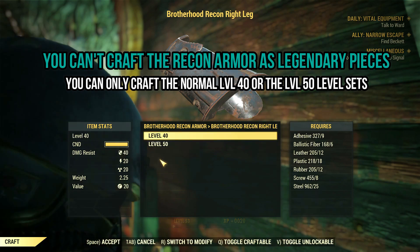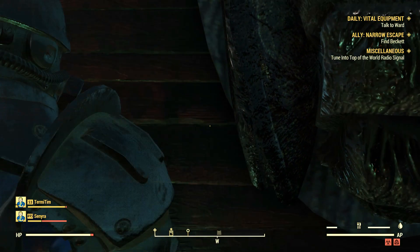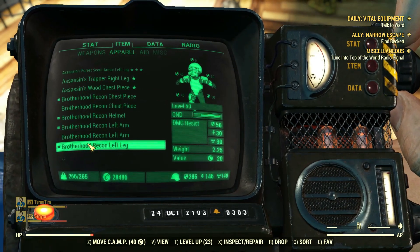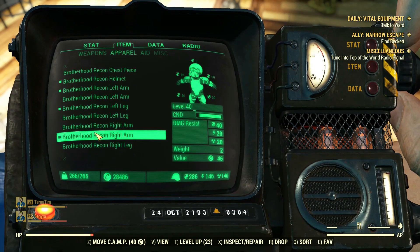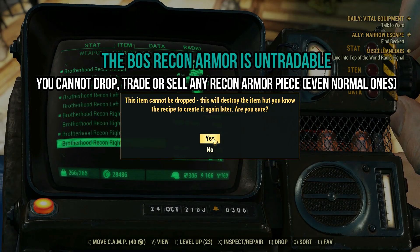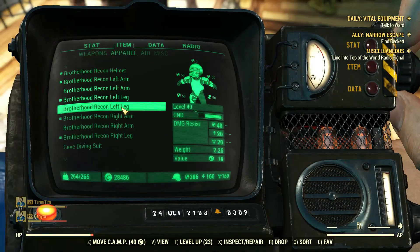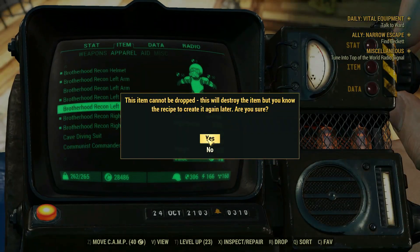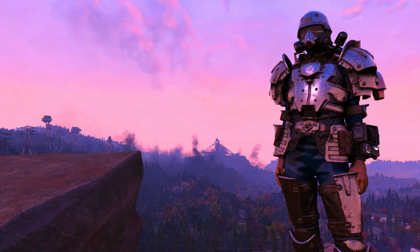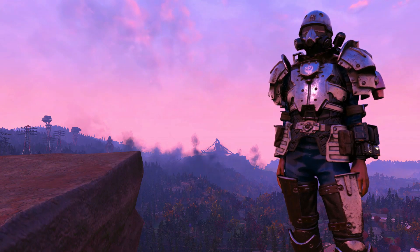Once you learn all the plans, you can only craft normal items. Unlike Wastelanders, where you could use legendary modules to craft random legendaries per plan learned, here you can only craft normal pieces and they are also untradeable. So how can you get legendary Recon Armor pieces? According to the data miners, you can only roll them at the Purveyor or through Daily Ops rewards via RNG. Even event rewards cannot give you legendary Recon Armor pieces, and there is no percentage I can give you here — it's very, very low.